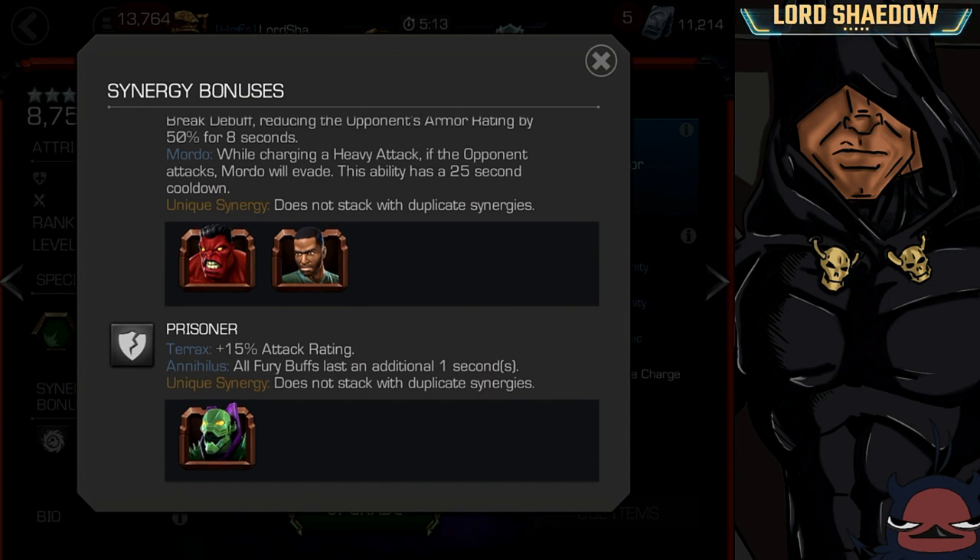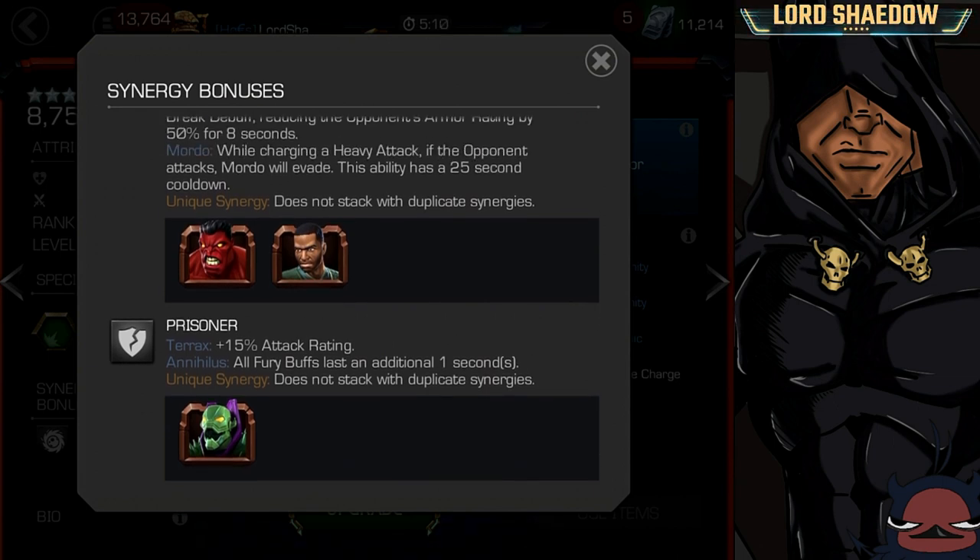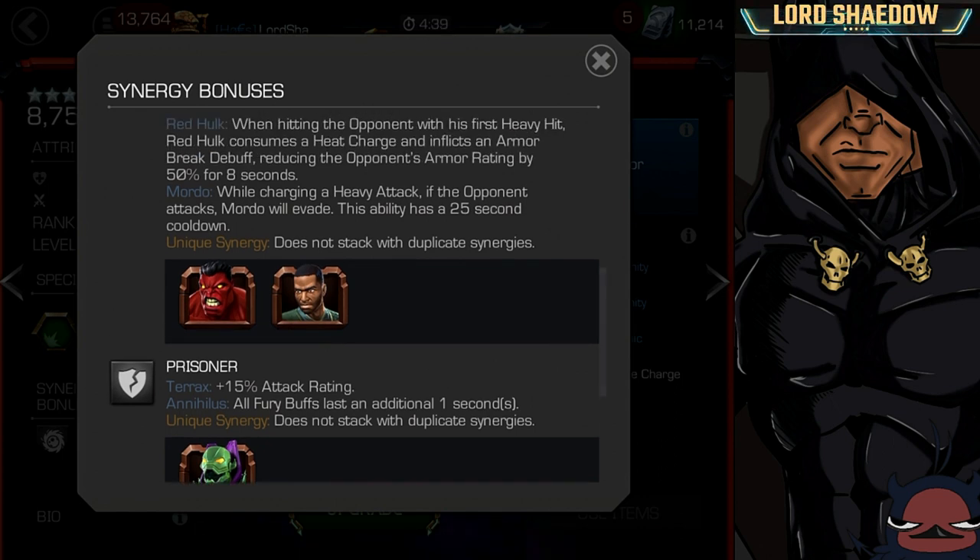And finally, we've got Annihilus. Annihilus is an awesome defender and a decent attacker, but you have to set things up for him to do a lot of damage. If you haven't watched my video on him, take a look on my channel for a closer look on Annihilus. He gives our friend Terax 15% attack rating, which is significant. So it might be worth it to bring him along.